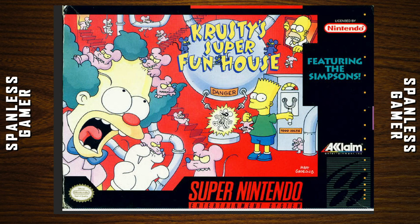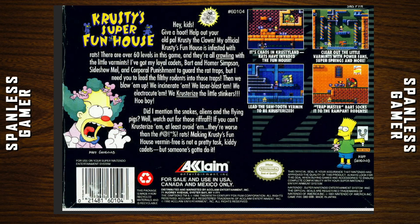Our final game today is Krusty's Super Fun House. I think we played Krusty's Fun House on the NES — featuring the Simpsons. We got pretty neat box art: Bart throwing the switch in a green shirt, electrocuting the mouse, Homer up there doing Homer stuff. Hey kids, give a hoot — help out your old pal Krusty the Clown. My official Krusty Fun House is infested with rats! There are over six levels in this game and they're all crawly with little vermin. I've got my loyal cadets — Bart and Homer Simpson, Sideshow Mel, and Corporal Punishment — to guard the rat traps. But I need you to let the filthy little rats into the traps. We laser blast them, we electrocute them, we crust-erize the little stinkers.